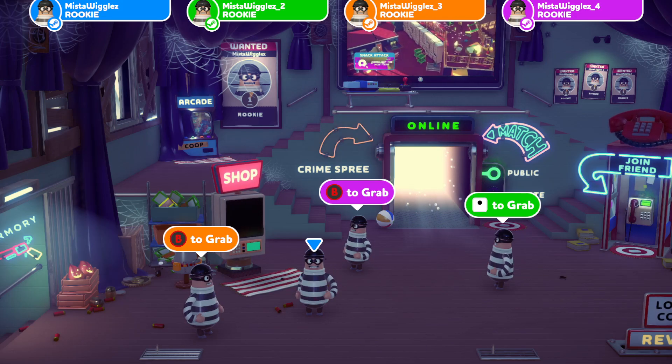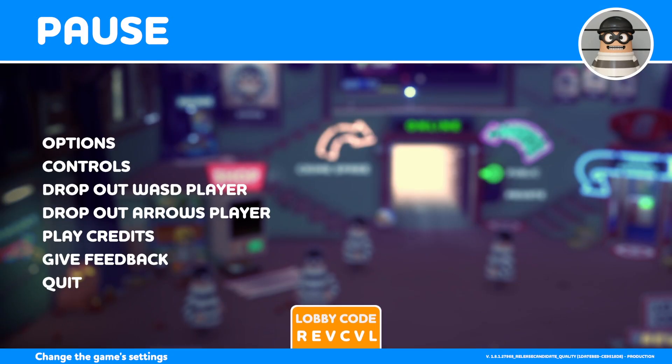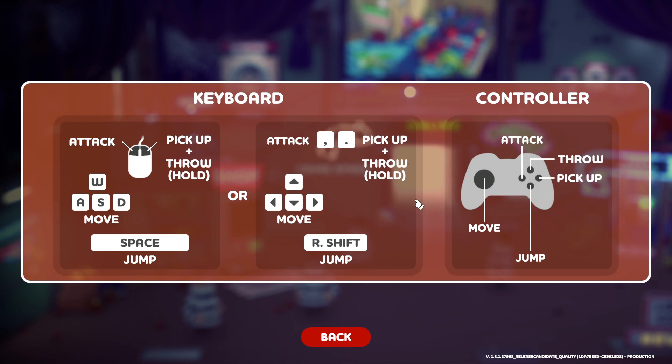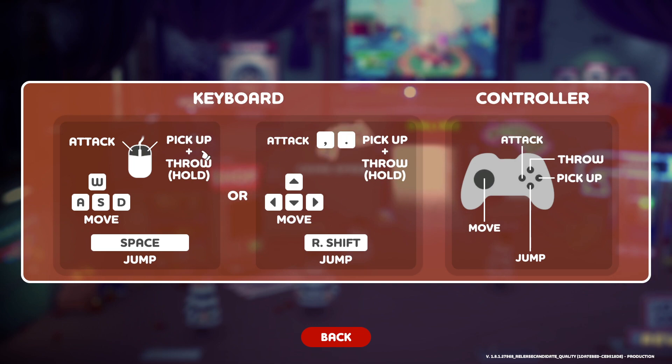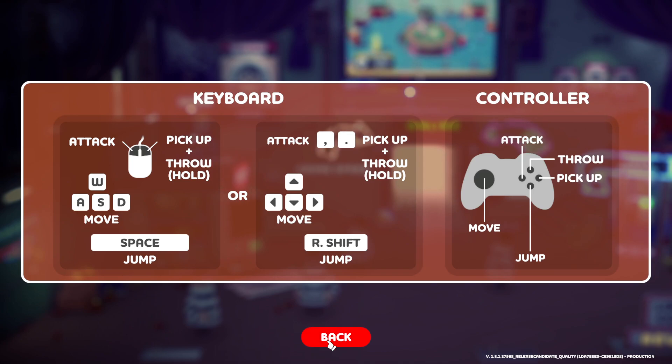To see the controls for whatever method you're playing, go to your settings — on PC you press Escape — and then go down to Controls. Here it just shows you how to play, but like I said, it is very odd how player 1 has to reach around player 2 in order to play. I'm sure this will change in the future, or you'll be able to change your keybindings, but for now this is how it is.